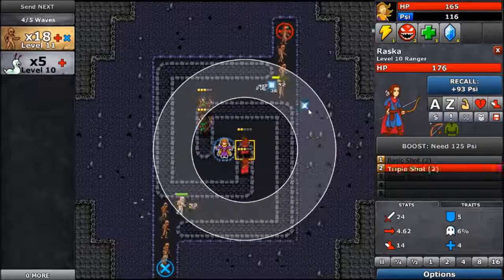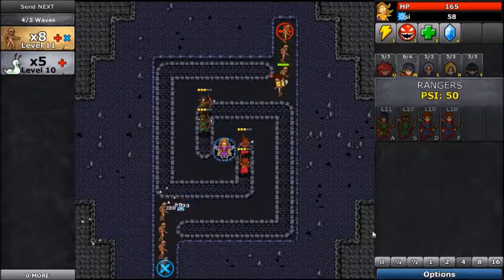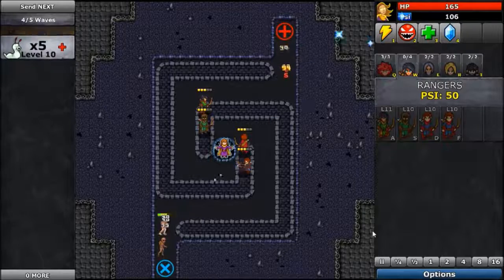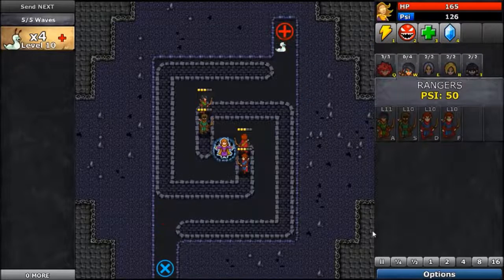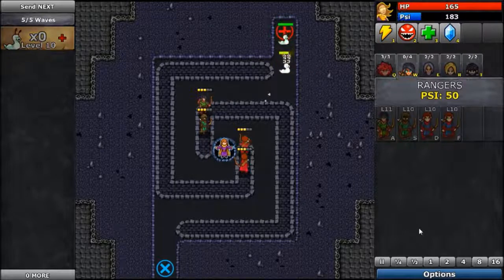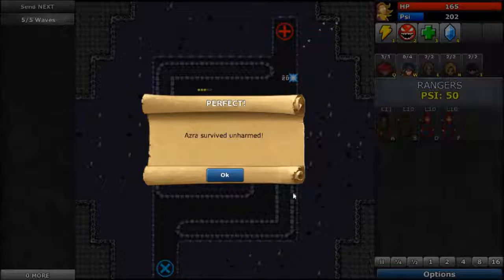Speed it up a little bit — I think we're just gonna mow them down. These back archers can still reach over there also, so we're good. We'll just boost this archer when we can but they're just wrecking them. Yeah, look at that — they're just destroying them. Perfect. We just destroyed them. Nice — Hazor survived.